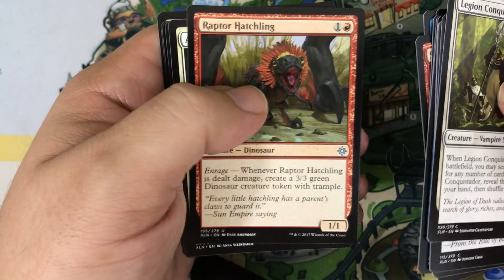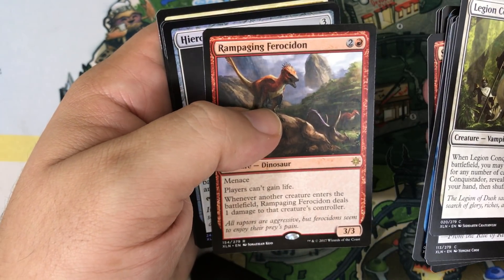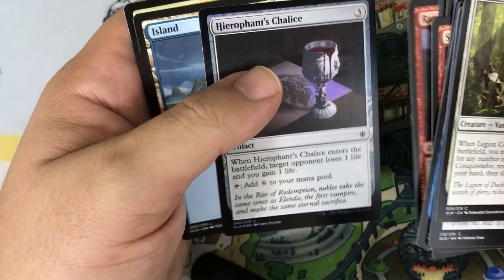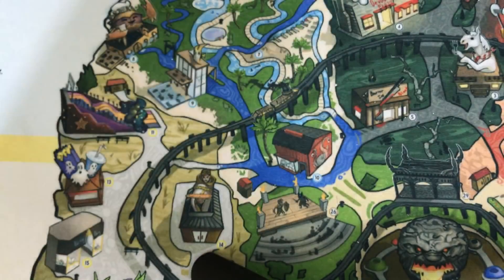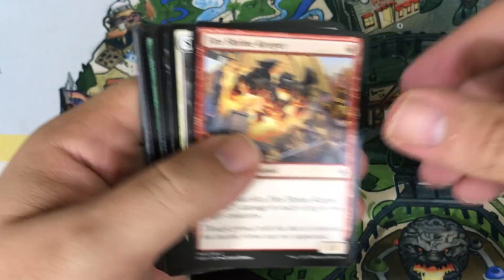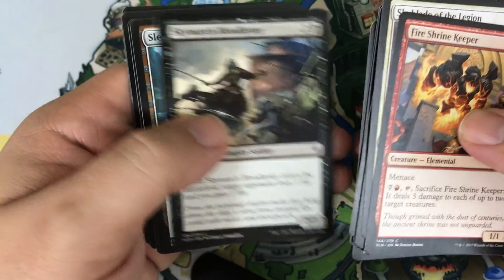Pack nineteen: Perilous Voyage, Raptor Hatchling, Adanto Vanguard. Our rare is Rampaging Phoracidon, and we get another foil — Herophant's Chalice. We've got two Mythics so far, still early enough in the box, hopefully we'll hit two more. No Masterpieces of course in this set — kind of sad, I like opening Masterpieces on the channel.